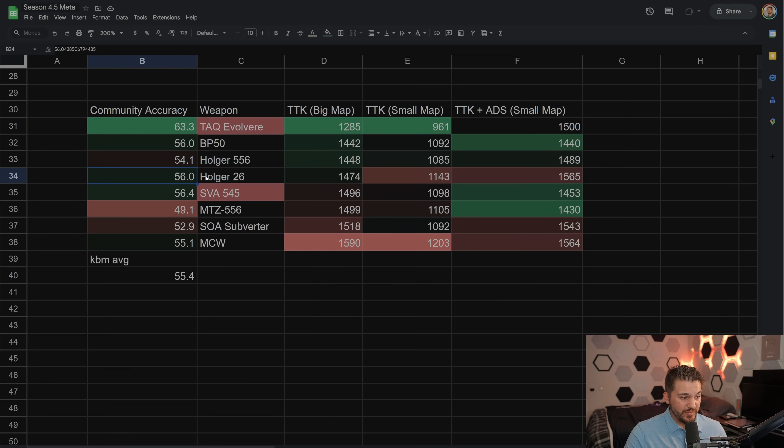Holger 26, the previous meta, is a little more accurate than the Holger 556 for the community, but it's much worse up close, so the TTK for small map is much worse even though big map TTKs are comparable. Including ADS makes it even worse since it's an LMG. SVA 545 — take those numbers with a grain of salt for the same burst-mode data reason. I think some people are using the burst version's accuracy, which is much higher since it has essentially no recoil on burst. It's still a good weapon, and on burst mode it's always a great option for controller or mouse and key.